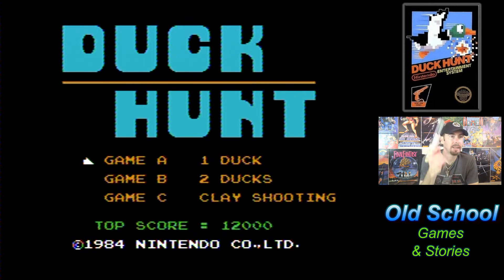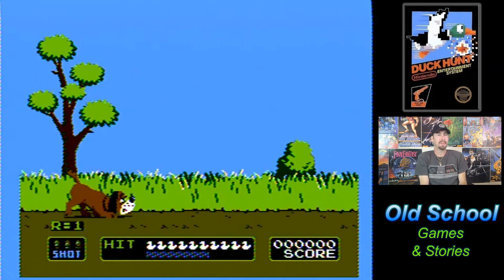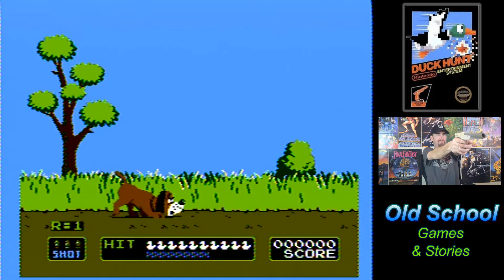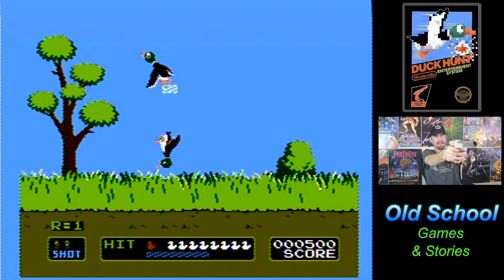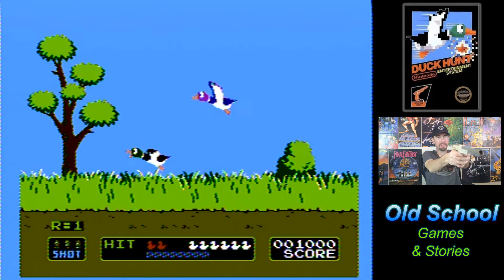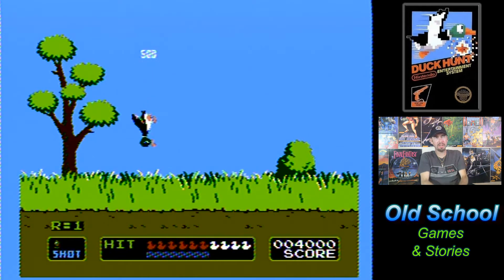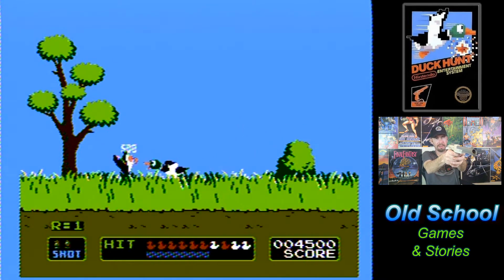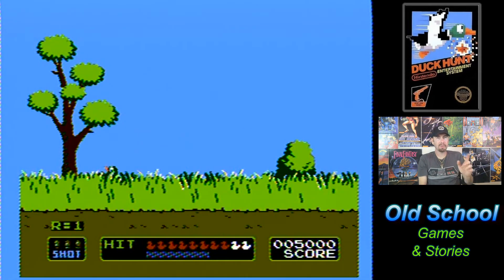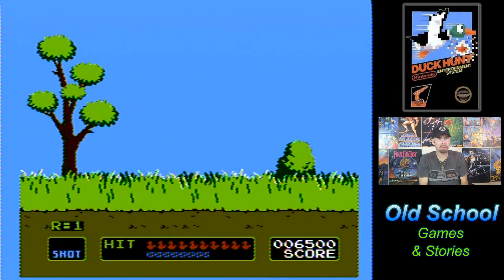Okay, I'm going to go two ducks. If you're wondering how I'm doing this — I have a 14-inch CRT TV sitting right in front of me here. I'm using both ports on the NES. I have the coaxial port going to the CRT TV so that this will work, and then I'm using the component port to go out to the capture card on the computer.